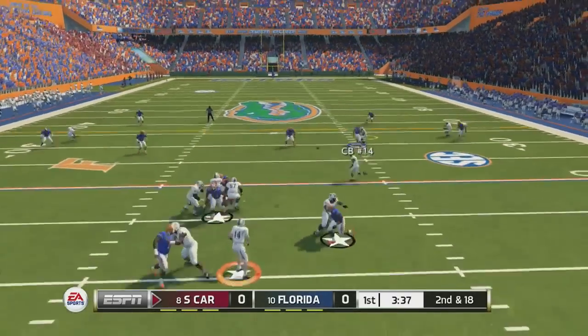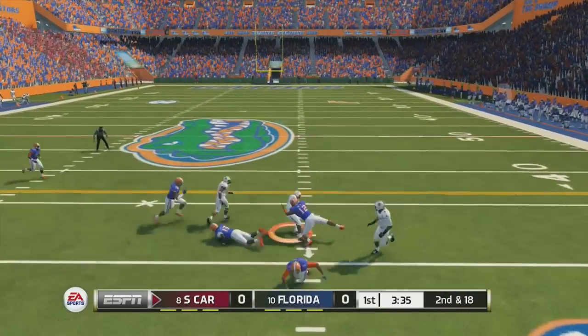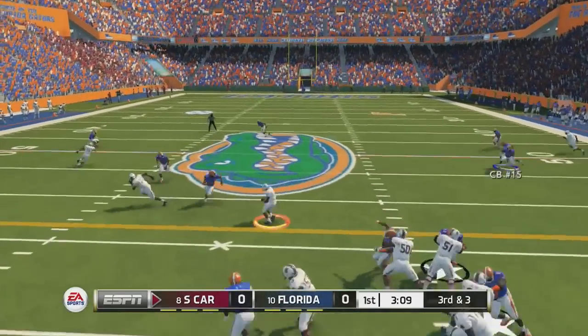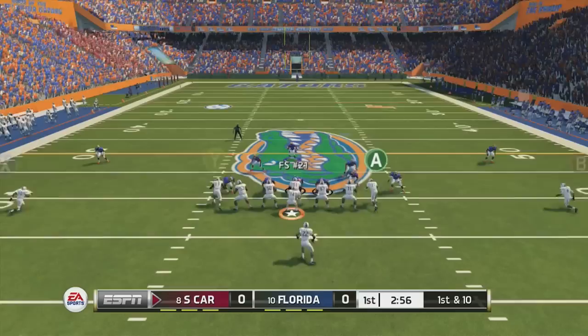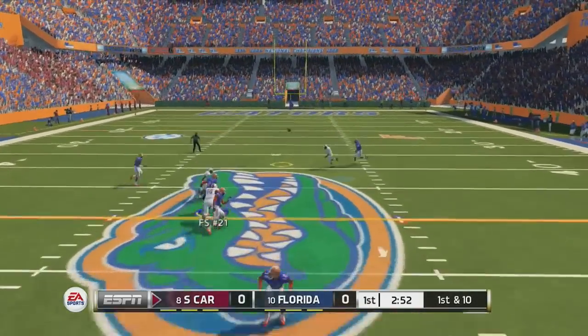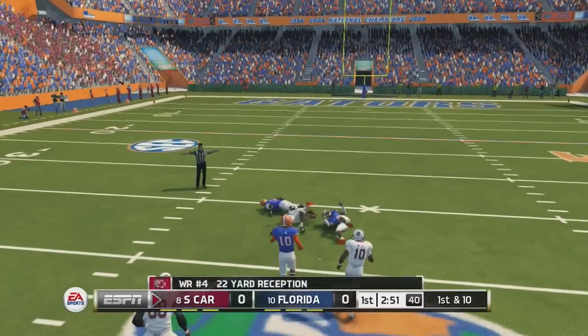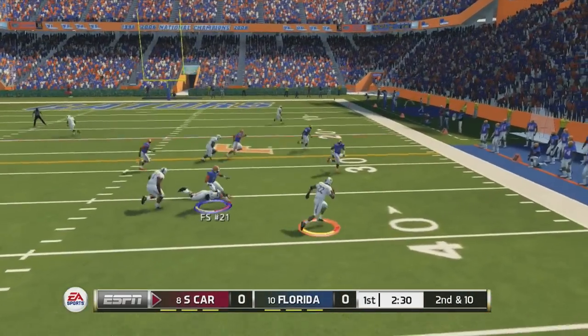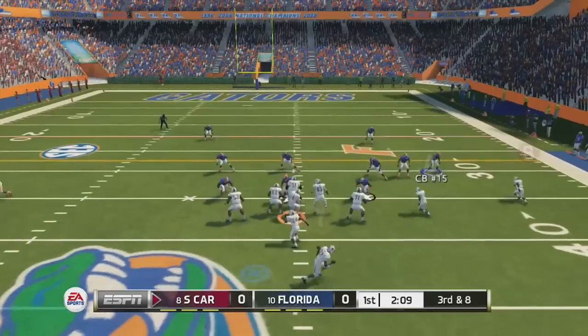Early on we forced a sack, but on second down I was right there and just could not get the stop, bringing up a third down short. He's able to convert on the drag route, so that was tough. I thought we had a nice little stop to start the game but I couldn't get the pick. What kind of throw was that to get the first down — absolute dot, like 20 yards downfield.